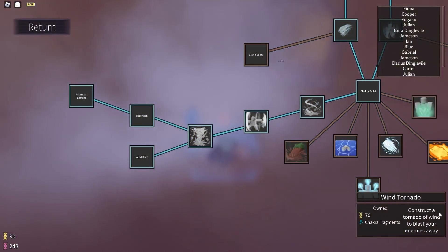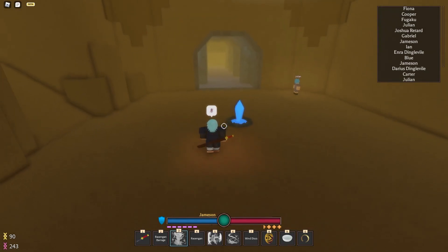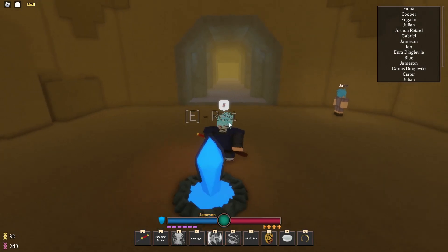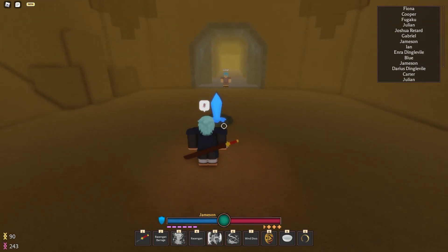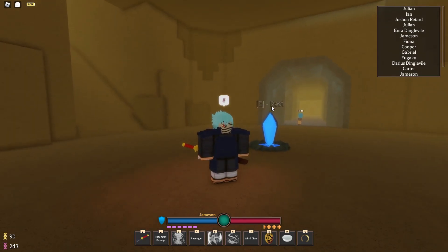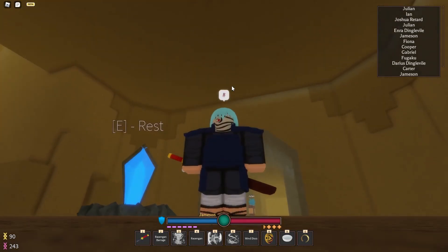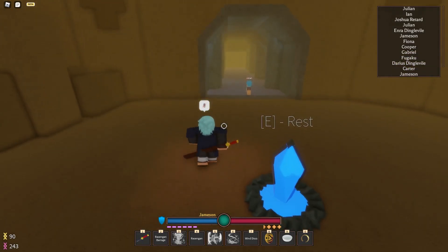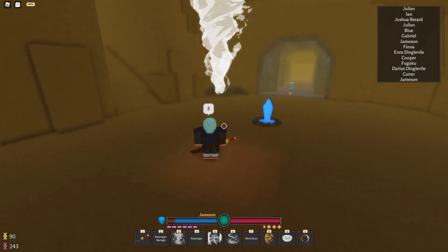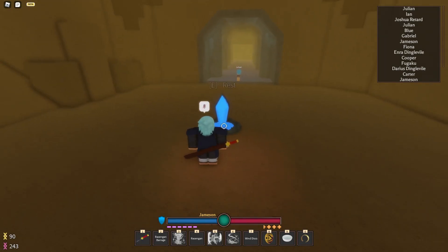Wind Tornado constructs a tornado of wind to blast your enemies away. The damage is not ideal but it is pretty big and can throw off your enemies. It takes up about 22 chakra, the hitbox is massive, it's fast, and it goes pretty far. However the damage is very disappointing — it does fling them up and does some ragdoll, but it only ever does 3 damage. They don't even take fall damage because they don't go high enough. The only times it's really useful is when you're trying to gain aggro on an NPC, or if you combine it with a fire move, because shooting a fireball into the tornado basically turns it into a big flaming tornado.